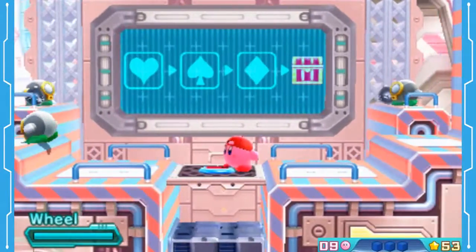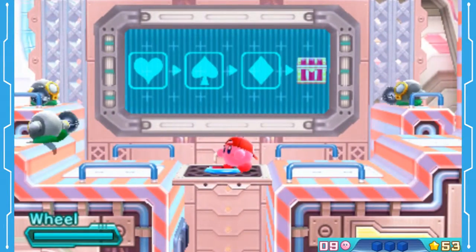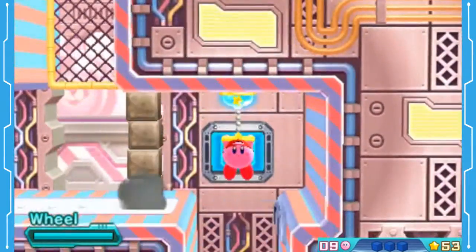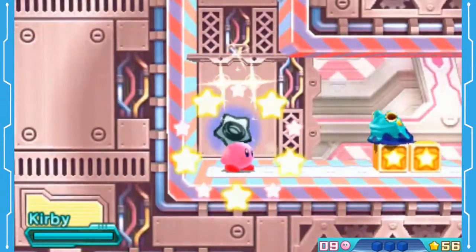Alright, so what do we got? Heart, Spade, Diamond. Okay — Heart, Spade, Diamond. Remember that. This is just like the other thing. Okay, here we go. So here we can get Poison. This is really cool.